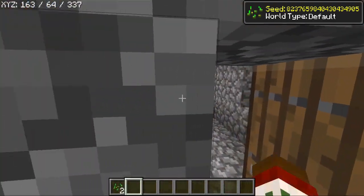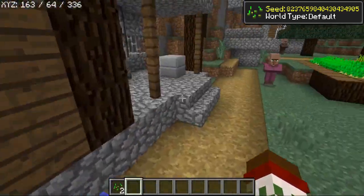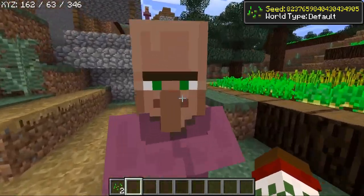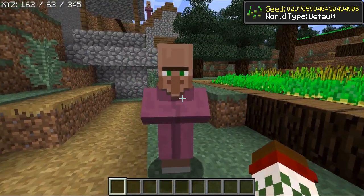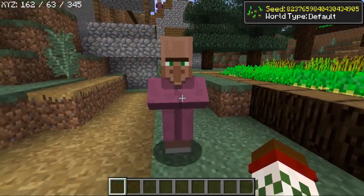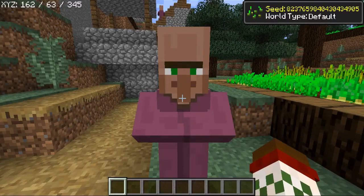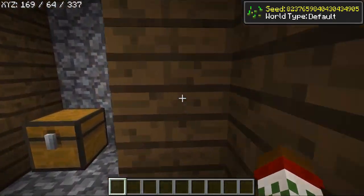The village does have a church, which is always cool because when you get a church you get a cleric. You've got yourself some seeds there. When you go inside the church you get a cleric — clerics are always in a church. You've got another cleric here as well. I tried to trade my seeds for something but he just took them and gave me nothing in return.